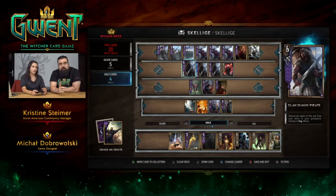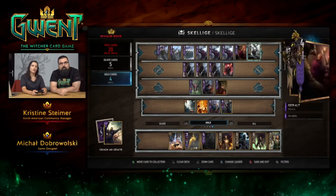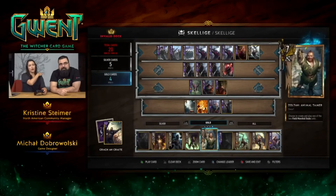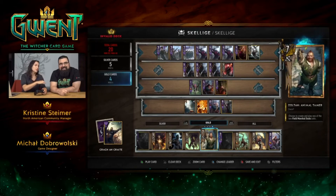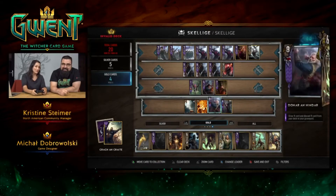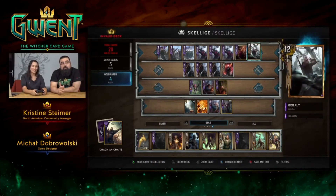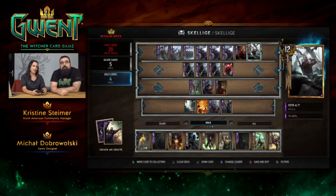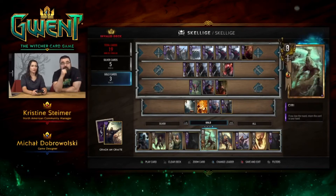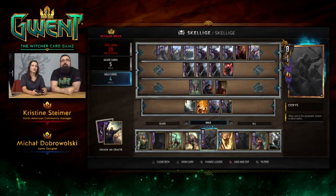You could keep Geralt or swap him. You can swap him with Cerys, because Cerys works really well with Queen's Guard, and Queen's Guard are actually the foundation of our deck. You'll see that later on — we'll be copying them, resurrecting them over and over again. So we've got our golden cards covered. Let's jump to the silver — we need one more silver.